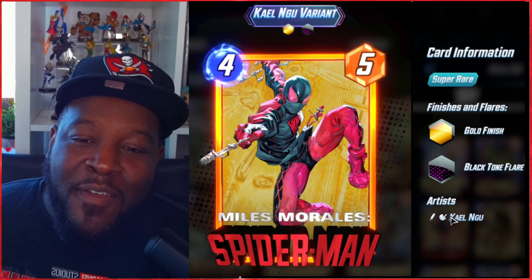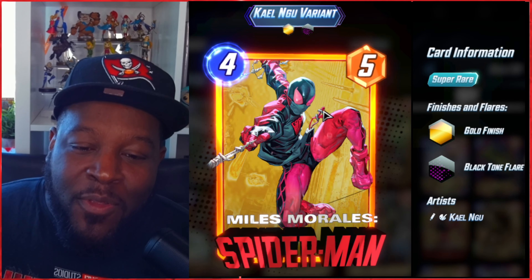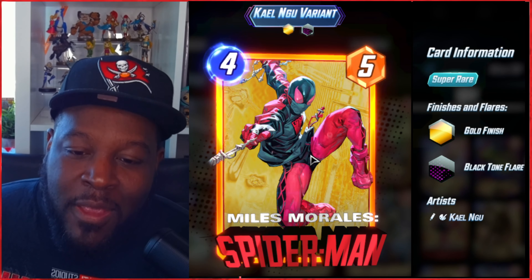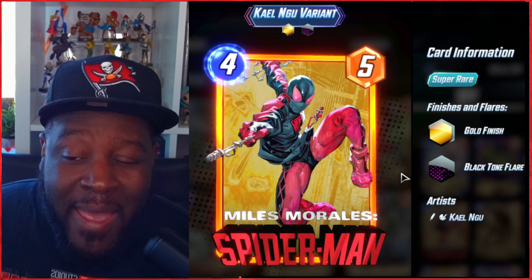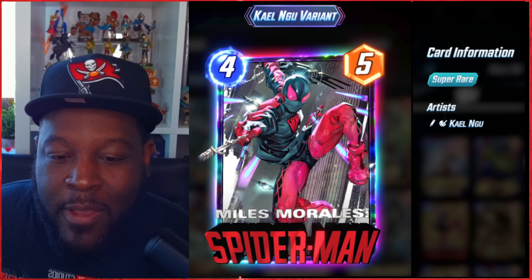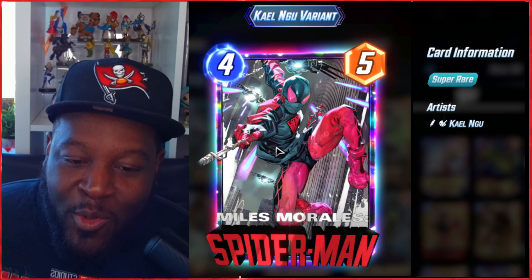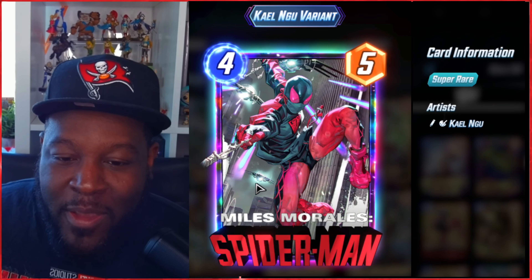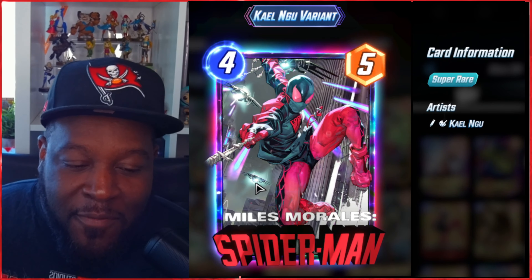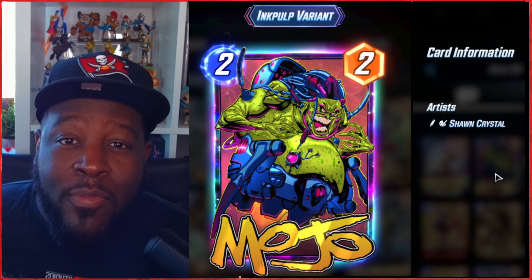Then in the shop was the Miles Morales Spider-Man variant from Keel. This variant is perfect — we said we were going to see a bunch of animation in the background, and we did get a gold finish with a black tone flare on its first split. You can see the lights, the clothes waving in the air as he swings through. I think this is an amazing variant and I'm happy with the split we got.